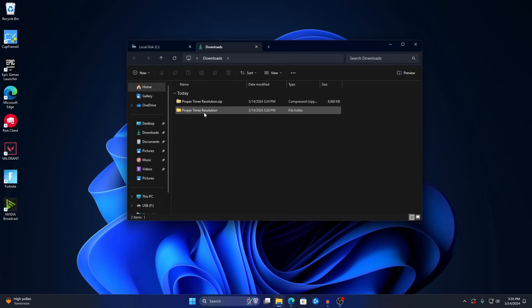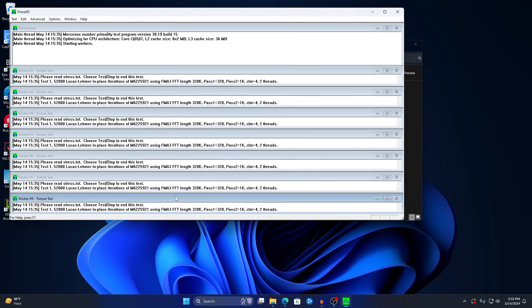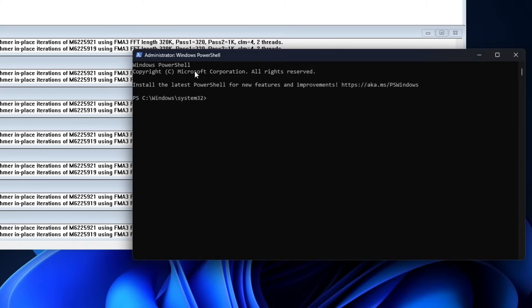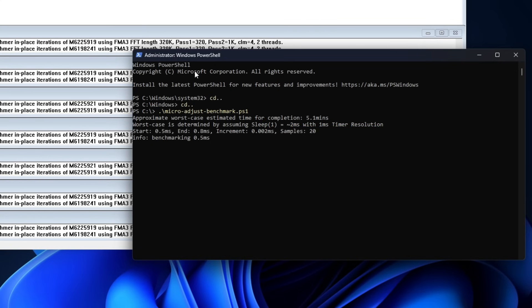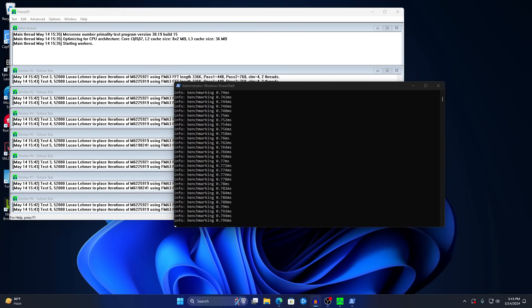This ensures the micro-benchmarking script runs without issues. Go back to File Explorer, open the Stress Test folder, choose Small FFTs, and press OK — Prime 95 will begin stressing your CPU. Back in PowerShell, type 'cd ..' twice, then type 'micro' and press Tab to autocomplete to 'micro-address-benchmark.ps1', then press Enter. The benchmark will start and takes about 5.1 minutes. Don't open anything else — just let it run.